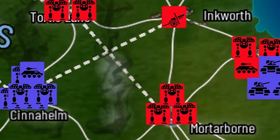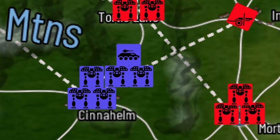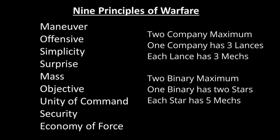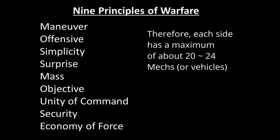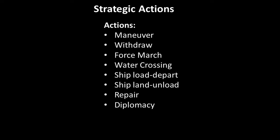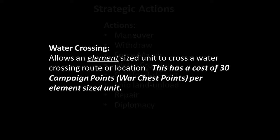When players bump into each other it quickly becomes a dog pile of units as reinforcements rush in. I put up an artificial barrier using the principles of war — the acronym MOSSMOUSE: Maneuver, Offensive, Simplicity, Surprise, Mass, Objective, Unity of Command, Security, and Economy of Force. I limit players to about two companies for Inner Sphere armies and two binaries for Clan armies, for logistics purposes. Game masters, don't feel bad about constraining combat force sizes as long as the constraint is fairly implemented.